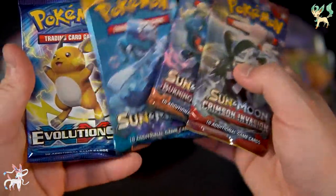So we got Crimson Invasion, Burning Shadows, and Evolutions, and then a Sun and Moon pack to open under this tin.